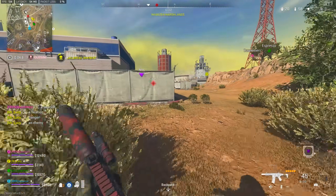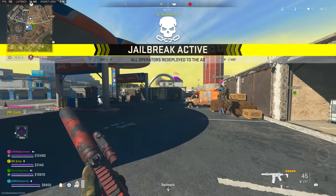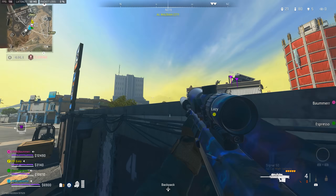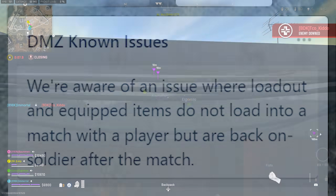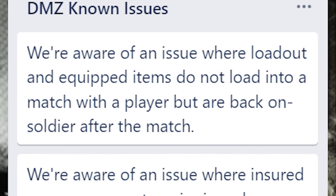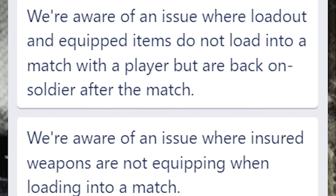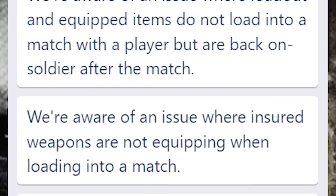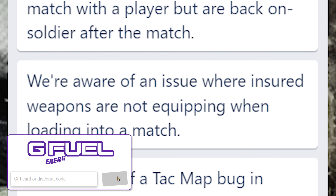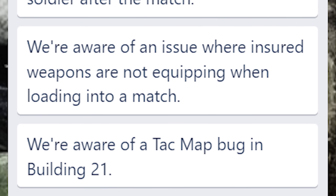To close things out, Infinity Ward updated their DMZ known issues section quite a bit — the most they've ever had in the DMZ section alone. DMZ communication hasn't been incredible so far, with a lot of focus on battle royale and multiplayer, but we finally have a handful of issues listed. They're aware of an issue where loadout and equipped items do not load into a match with a player but are back on the soldier after the match. Essentially, items you intend to bring in just don't come into the match — however, you don't actually lose them. It's a UI/loading issue, not a loss of gear, but if you're trying to use keycards or specific equipment, that's pretty drastic to core gameplay.